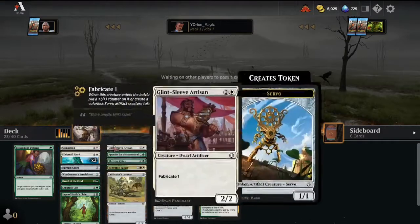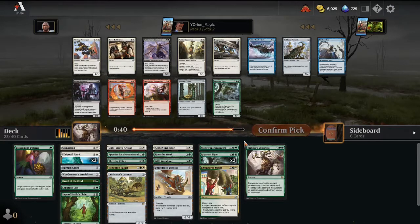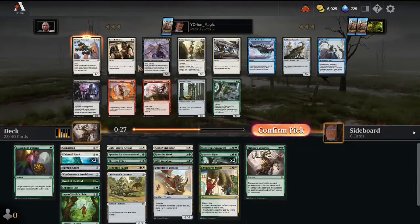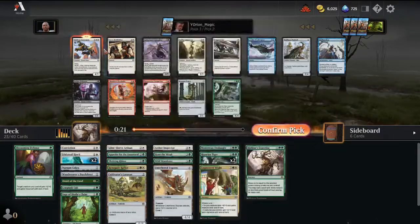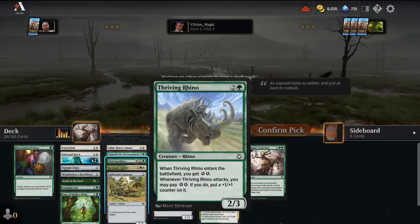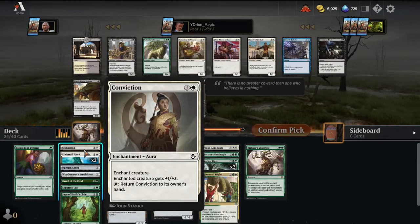How much removal are we looking at? We got Appetite for the Unnatural, Hunt the Weak, and Monstrous Onslaught. We could do with another removal spell or two. Here we have Airdrop Aeronauts — really good if you can get the Revolt off. There's Servo Exhibition — pretty good — but I think our two-drop slot is pretty covered. I think we'd rather take the 4/3 Flyer, plus it works well with Rishkar's Expertise. Our deck is looking pretty sweet at the moment.